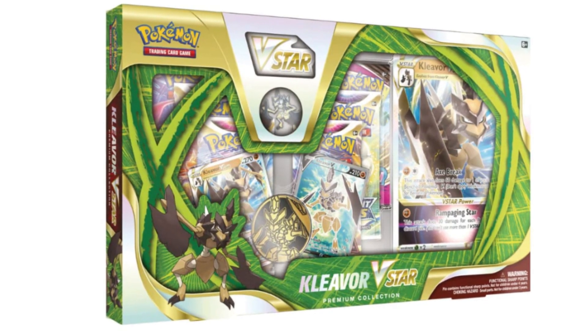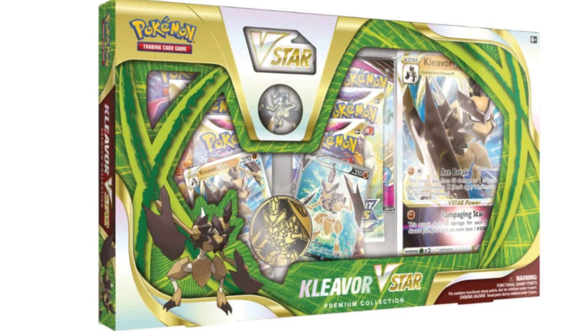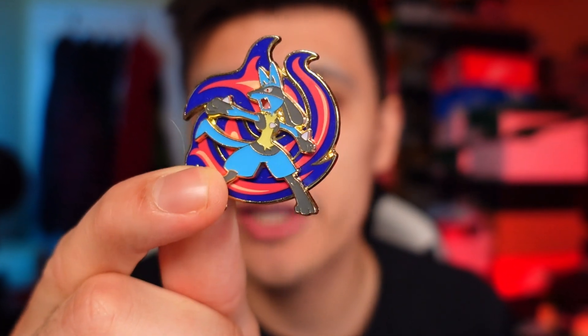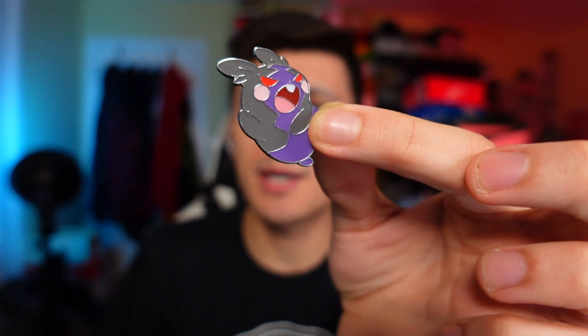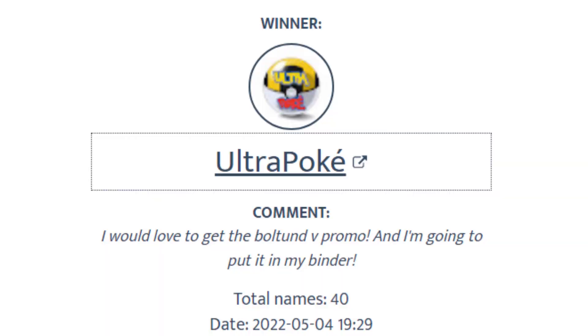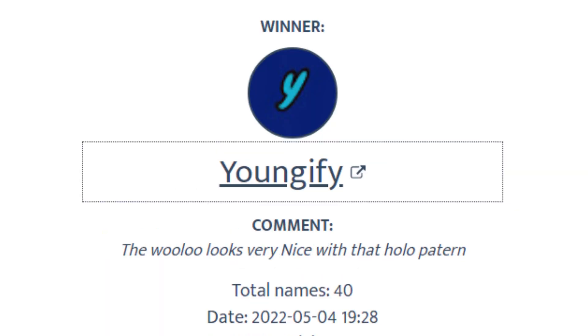Oh yeah, it's also going to come with a jumbo metallic coin, which is pretty dope, plus a really cool Kleavor pin which we're going to give away on the channel — just like we're giving away the Lucario pin. If you want to win that, check out the Lucario V-Star unboxing, and we're also giving away a Morpeko pin in the Morpeko V-Union box opening. And on that note, since we're talking about giveaways, let's announce the winners for the Boltund and the Wooloo right now. Congratulations if you won these promos — reach out to me in the comments or email me.